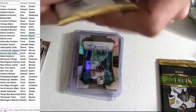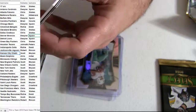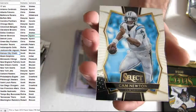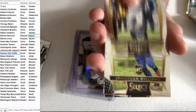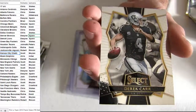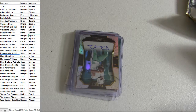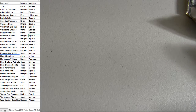Duarte. Dak Rookie. And a Newton. Alright, there we go guys — Dak dropping out of the box. We're opening up a new case to get into this next Select.